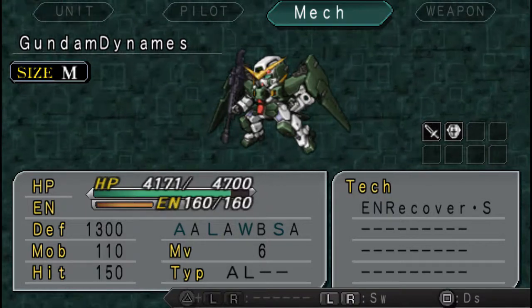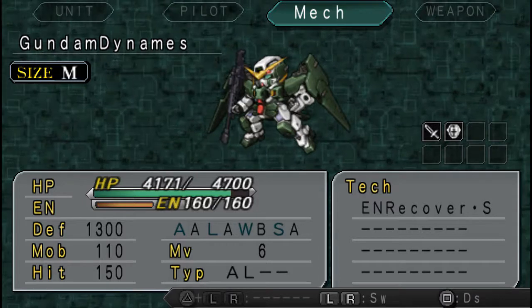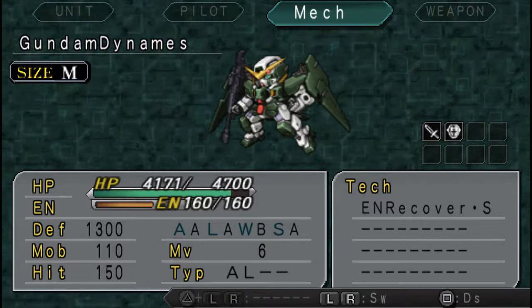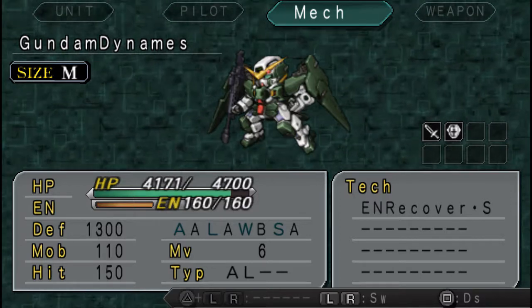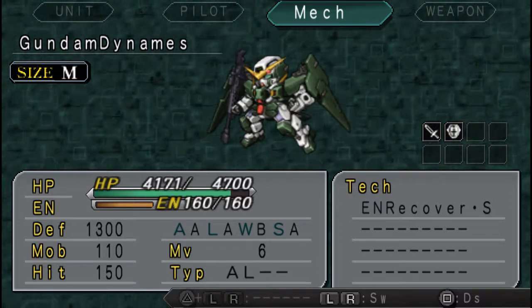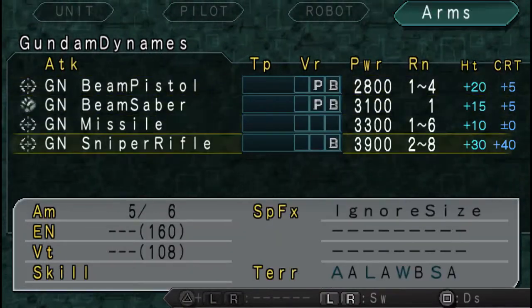On the other hand, the Dynamis is pretty good — reasonably good. Its mobility isn't as high as the Exia, but its defense is higher to make up for that. Its accuracy is also higher because it's a sniper. It has 4700 HP and 60 energy. It has a sword and a shield.